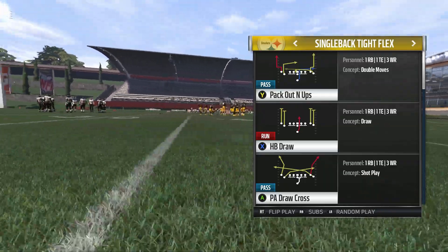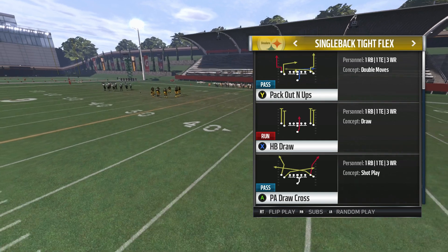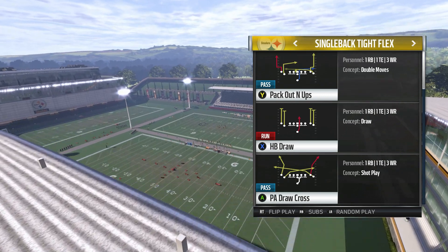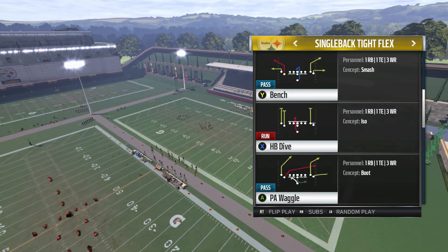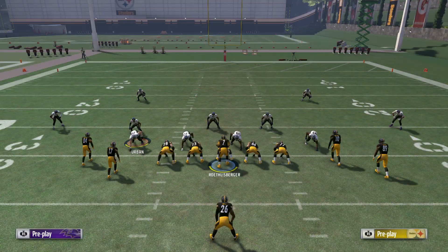I wanted to give you another play to go along with it because if you're only running one play out of a formation, a good opponent will adjust to that pretty quickly. So you want to have multiple looks, multiple options to throw at them. The play I want to break down today is the PA Waggle — another very good play that complements the other play we broke down pretty well. The other play attacks the left side of the field, whereas this play is going to focus on attacking the right side.